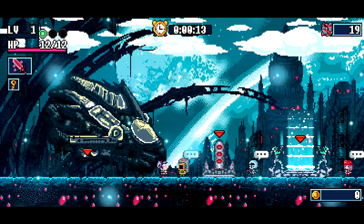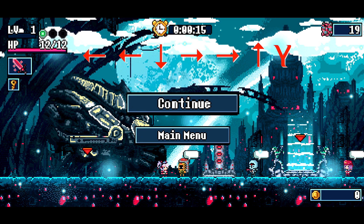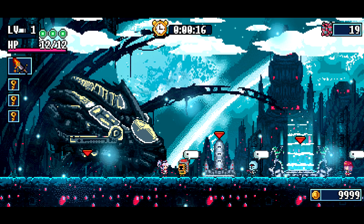Once you get into the starting area, make sure you hit that back button to get the cheat code in. If you forgot by now, it's going to be left, left, down, right, right, up, Y. Make sure you do that after hitting the back button, and that should set you up with all of the super nice cheat things.